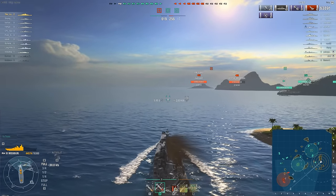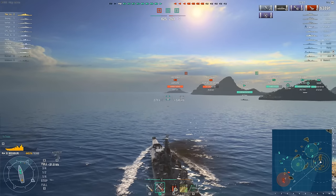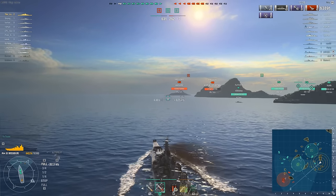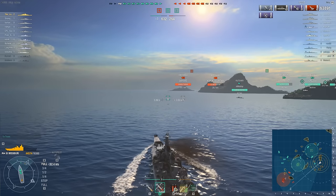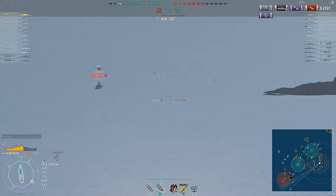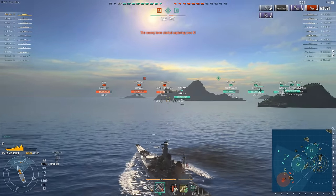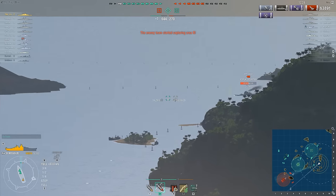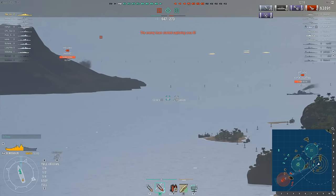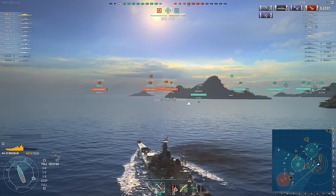His repairs are complete. He's on 44,000 health. There's a North Carolina down there on 60,000 health, a full health Gneisenau, and an Iowa that's also more or less on full health. He was a little aggressive at the beginning of this match, and he's going to calm down just a little bit. That Fletcher up ahead is going to provide some absolutely outstanding support — he is a complete team player.